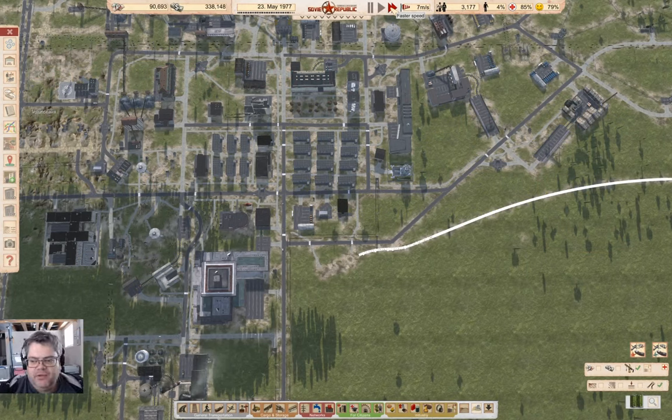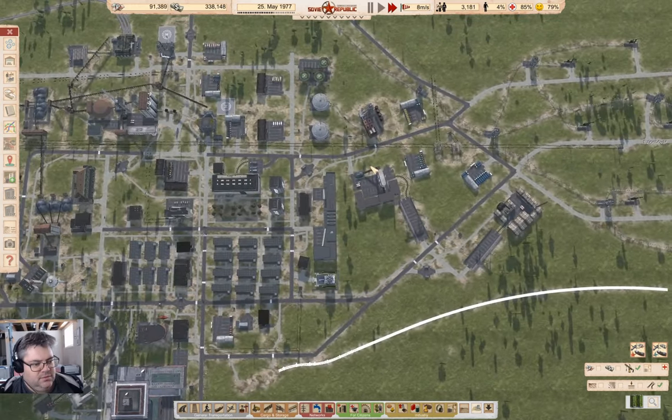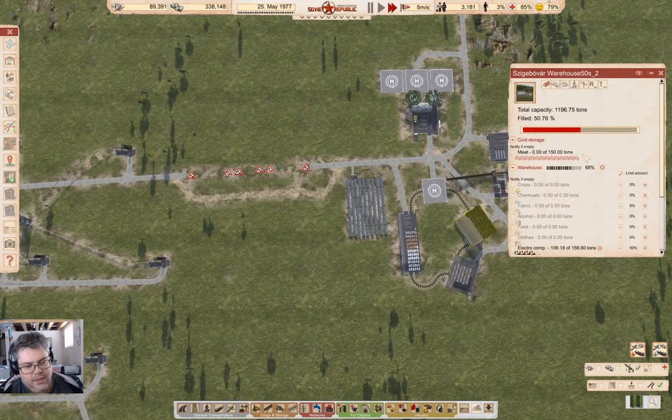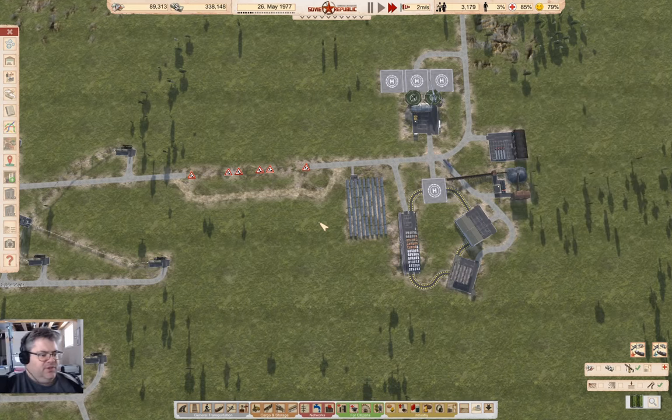Hey everyone, welcome back to Lucky Corners in Soviet Workers and Republic Resources. Rubles are going down and that's just due to imports — imported a few vehicles, it's a little bit costly, and we've been importing too much material. That's just due to getting this operation online here, so getting all of this filled up, and that's going to take a minute still.